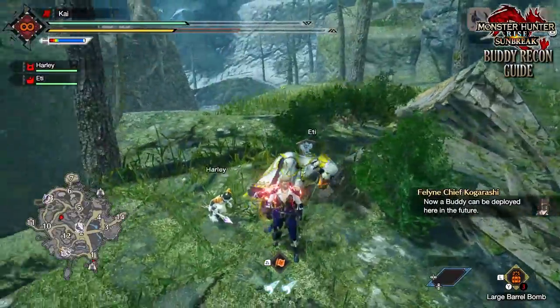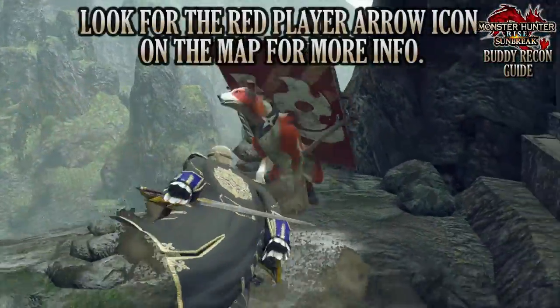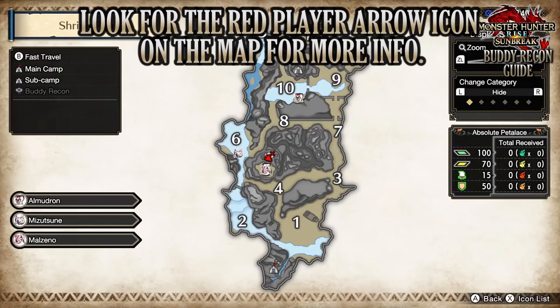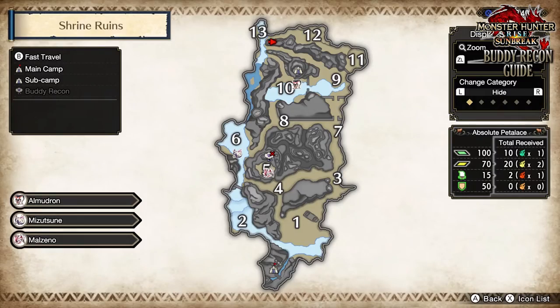Afterwards, they'll be unlocked for you back at Kimura or Elgardo. Starting with the Shrine Ruins — there are two located there. One of them is atop the mountain, found in Zone 5, a very useful place. And the other is towards Zone 13, which is useful for when it comes to speedrunning tougher monsters in the Shrine Ruins.